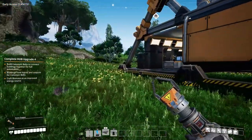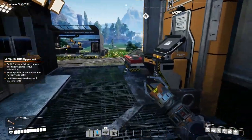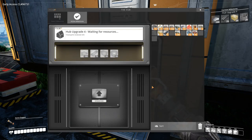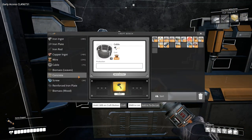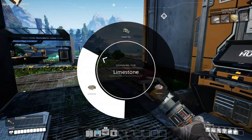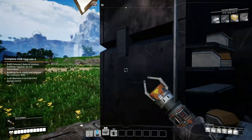So what are we doing here? Conveyor belts and biomass — we are working up to the next tier. We need 100 plates and 20 concrete. I think I can actually make that — no, I can't. So we gotta find some limestone. Limestone — right over there.